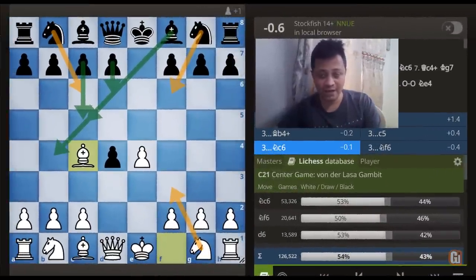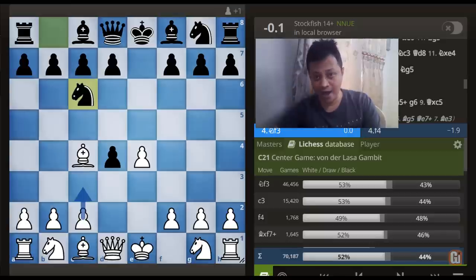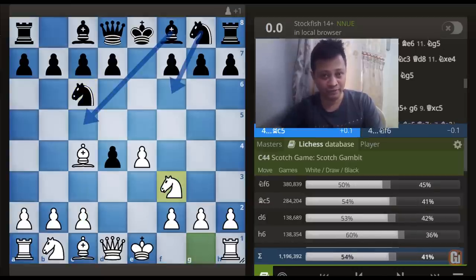Now before we leave, I'd like to quickly point out what you should do against the two Black Knight moves. First move Knight to c6 — you have two options: number one, you can go with the move c3 and enter into the Goring Gambit territory, which I have covered in detail in my Attacking Chess Gambit third episode. And the second big-time alternative is you can continue with Knight to f3 and enter into the Scotch Gambit territory.